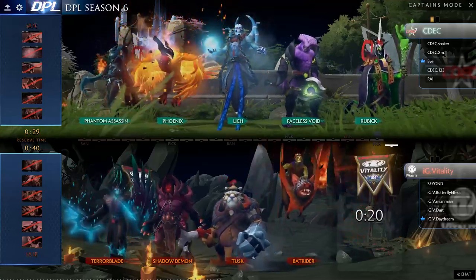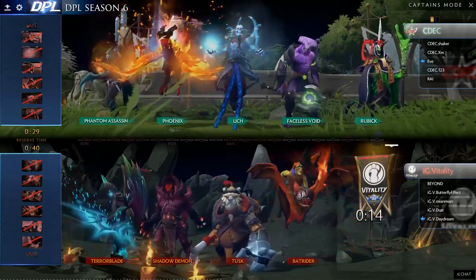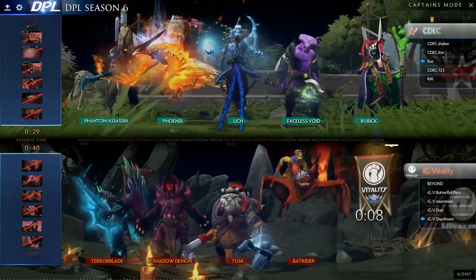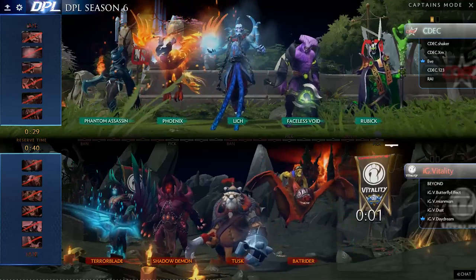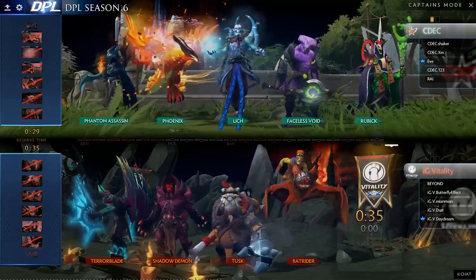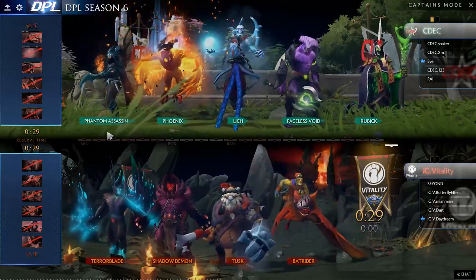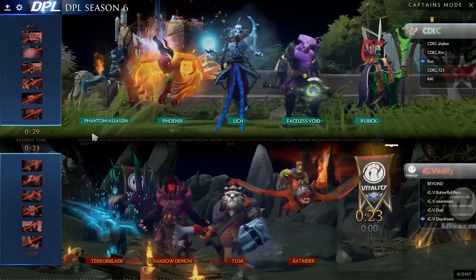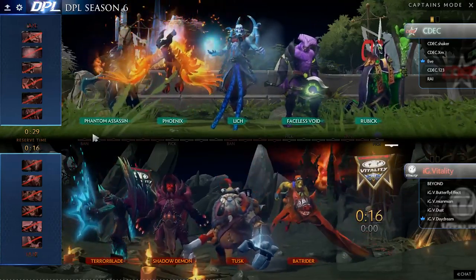They'll ban out the Mariana. They might be looking for a mid — they could go into the OD if they wanted on the CDC side for mid for IG Vitality. It looks like it's going to be an offlane on the Batrider, and Tusk and Shadow Demon as supports with Terrorblade in the Safelane. So both teams do need a mid. If they want more control on IG Vitality they could go to the Puck. And they go Rubik — so they throw Rubik into the mix. Even more lockdown, and I think that might be a Rubik mid.